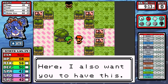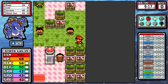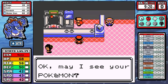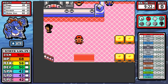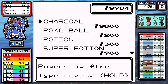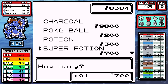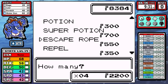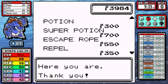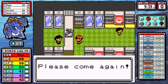Even if Scyther had gone for another Quick Attack I think we would survive, but it doesn't - our higher speed lets us land the killing blow with one more Rage. This felt pretty good. I hadn't saved at all and didn't want to leave the gym, heal up, and come back, because the ultimate goal is to beat the game as fast as possible. It's worth noting you can learn Fury Cutter from Bugsy - I really wanted it to be useful but couldn't find a place for it. Also, the last Rage counter after Scyther's Quick Attack was up to 5, meaning around 100 base power.